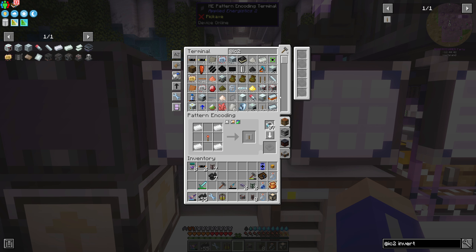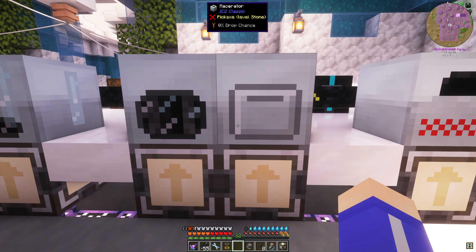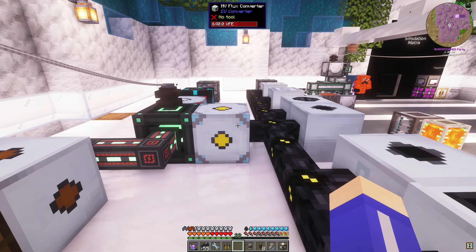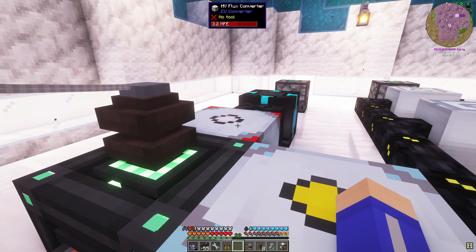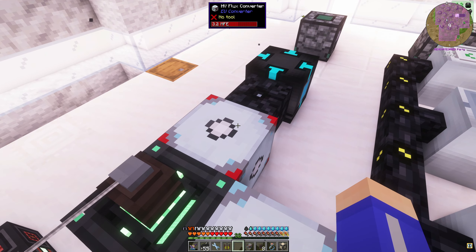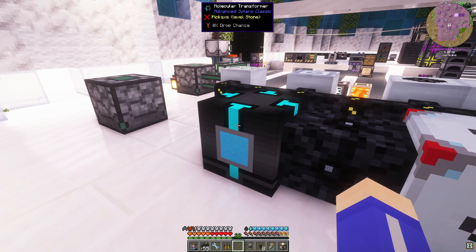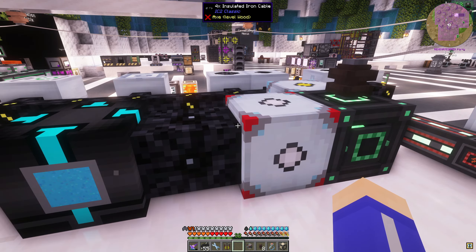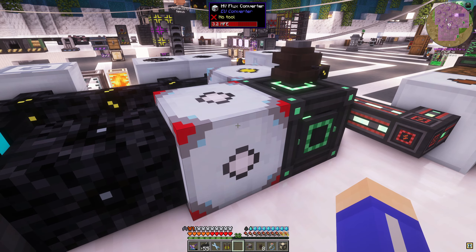I've got all the recipes. If I go in here to IC2, I'll show you all the recipes that I have already done. I did make a couple things already. So we're going to be making the stabilized machine blocks and we're going to be making these HV flux generators. Basically you take this and put it in your crafting - it's just a flip of recipe - put this in your inventory crafting and it turns into a transformer. So we do that backwards.